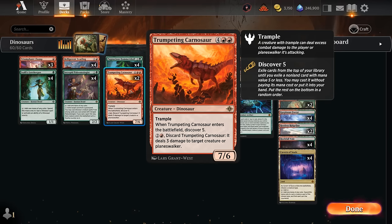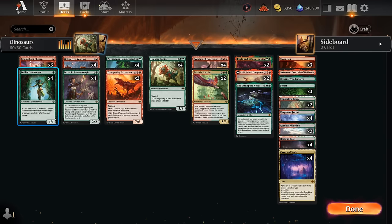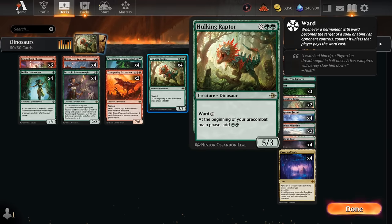We exile cards off the top of our library until we hit a non-land card with mana value five or less. We can either cast it for free or put it into our hand. And then at four mana there's Hulking Raptor, which can also be set up early thanks to our Lorekeeper and Paleontologist. At the beginning of our pre-combat main phase we can add double green, helping us ramp while putting a five-three dinosaur in play that can attack and block, with a bit of built-in protection with ward two.